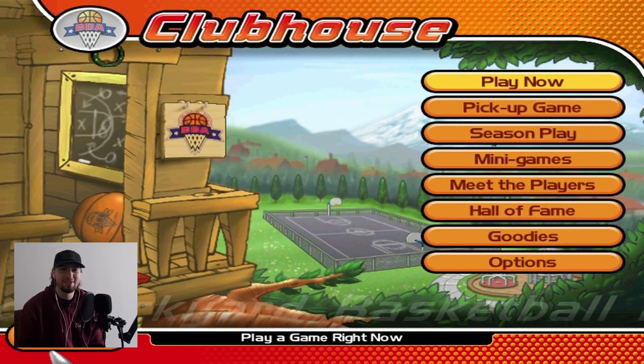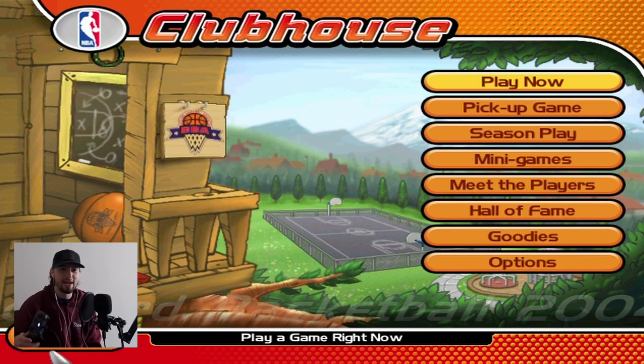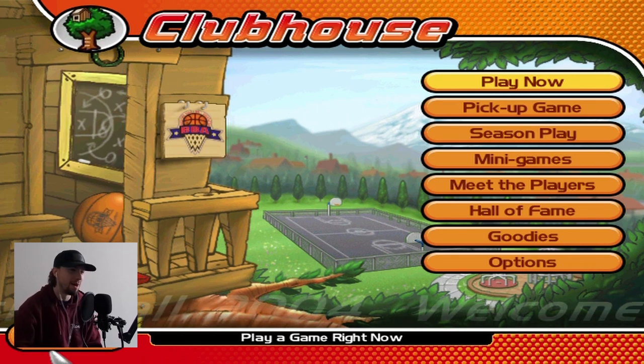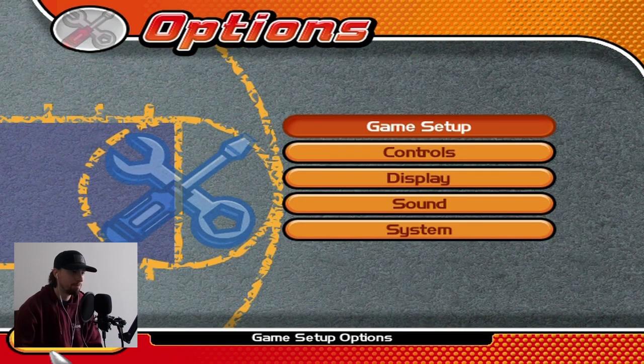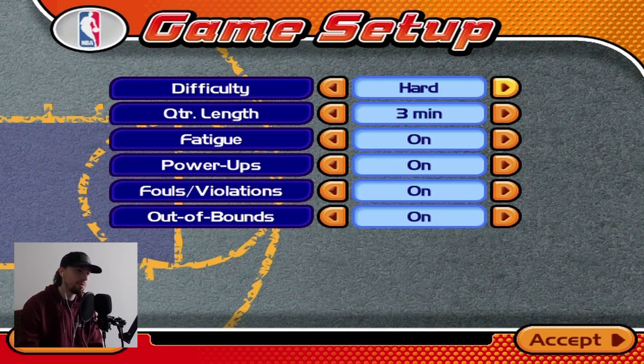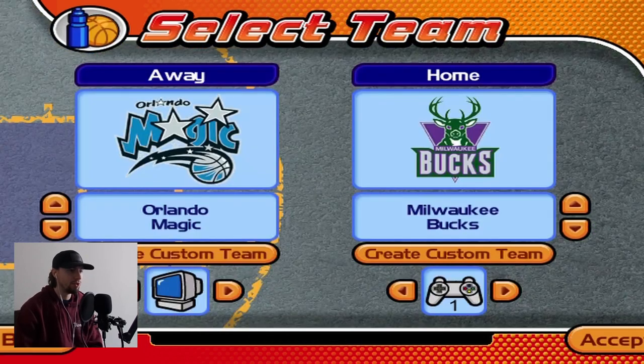Here we are in Backyard Basketball 2004. I am using an Xbox Windows controller - that is the only handicap I can come up with. Here are the options: hard difficulty, three-minute quarter length. You can actually go up to 12-minute quarter length, though I don't know why anybody would be insane enough to do that in Backyard Basketball 2004. I have fatigue on, power-ups on, fouls and violations on, and out of bounds on. We are going to hop into a pickup game.